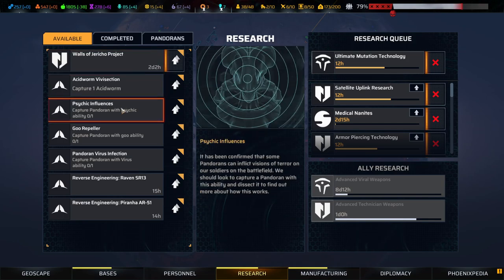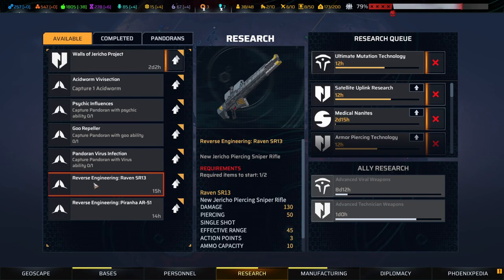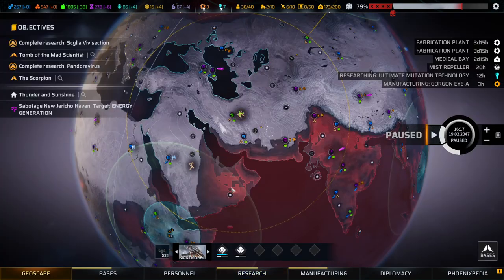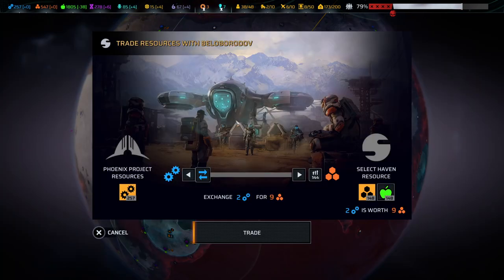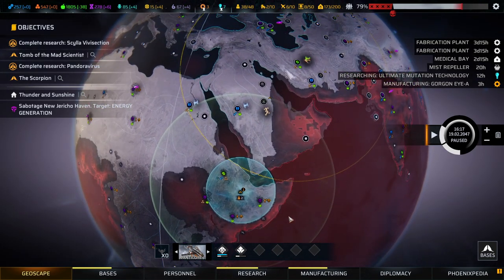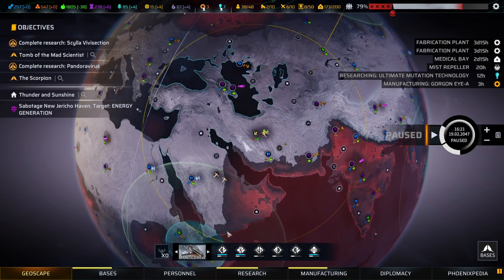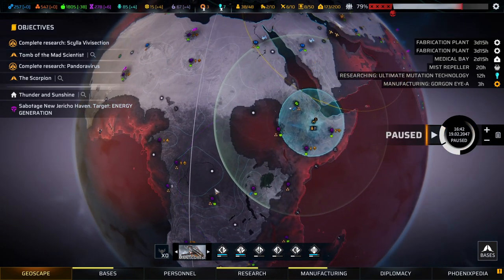We've got to capture an acid worm — yeah, we've got to capture quite a bit. In terms of diplomacy, we're now allied and Sinatron is still supportive. I think it's just a matter of defending their havens a bit better. We wanted to use team number three to get over here — they need a break and will defend whatever is available.